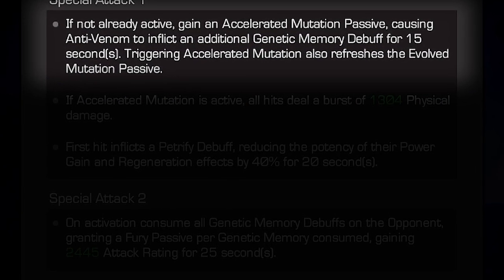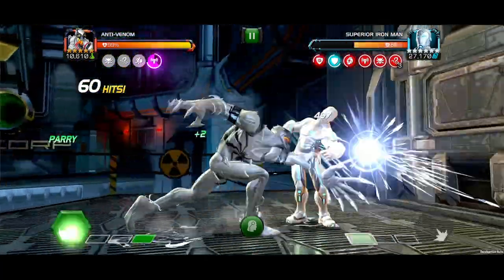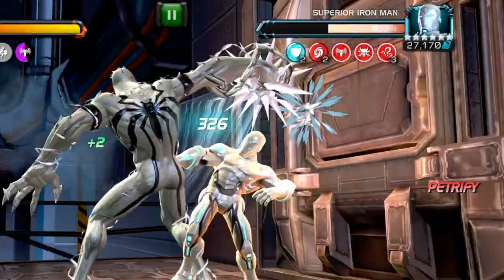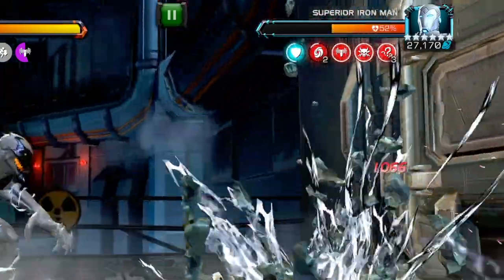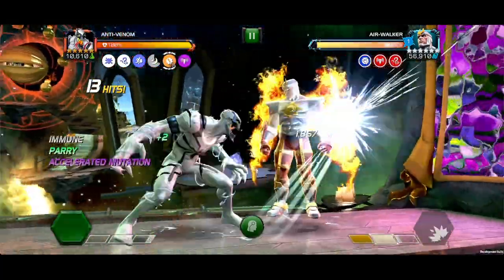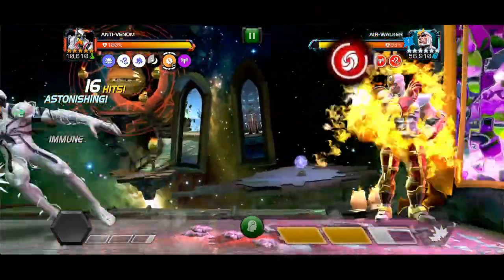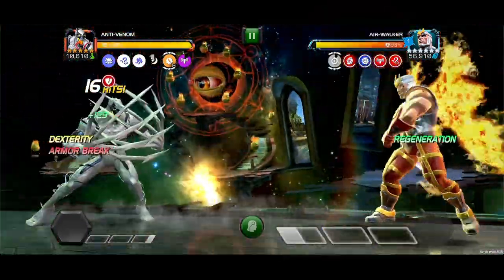If Accelerated Mutation is active, all hits deal a burst of physical damage. And the first hit inflicts a Petrify debuff, reducing the potency of the opponent's power gain and regeneration effects by 40% for 20 seconds.